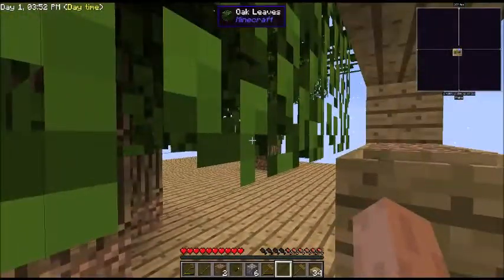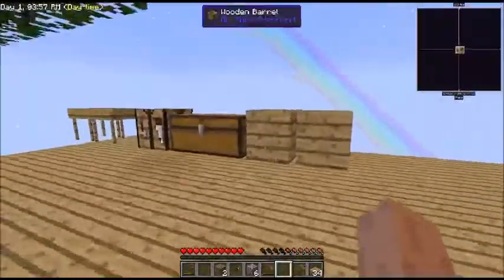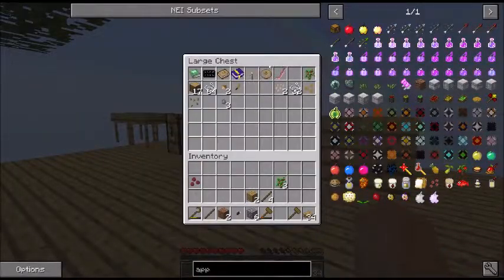That's pretty close to the edge. We got our trees started, we have our apple trees started. This is what we have in our inventory.